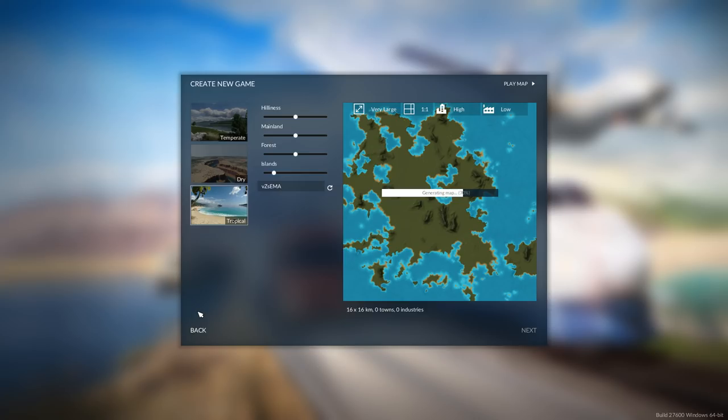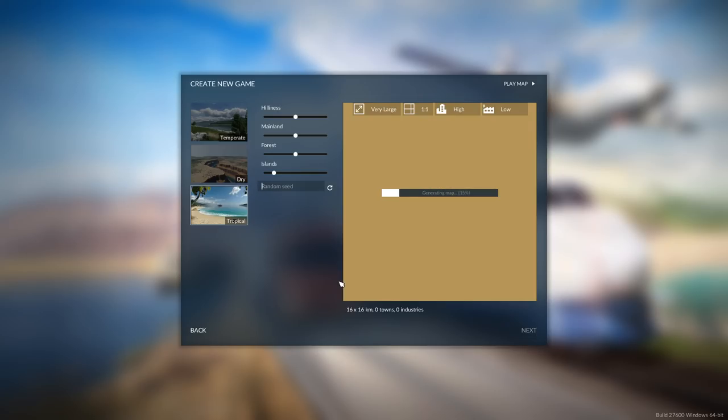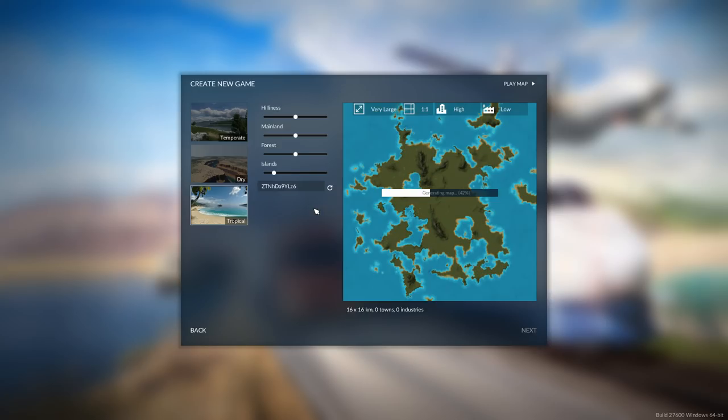We're going to do a free roam game. I'm going to choose the tropical kind of visuals genre. And there are a few little settings I want to do. I want a very large map, a one-to-one ratio, a high number of cities but low number of industries to try and give us that little bit of a challenge - stuff located all over the place, which will be kind of crazy trying to route things. I was playing around with the seed generator before recording and I stumbled across this one, which seems to be a pretty good map. It's got a few different islands with some industries on, a few different islands with some cities on, and everything's quite spaced out.